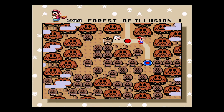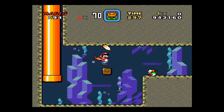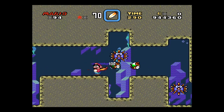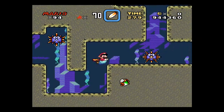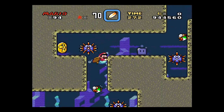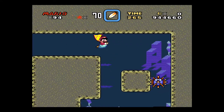The next place we want to go is Forest of Illusion 2, and the reason for that is because this is going to unlock the final Switch Palace, the Blue Switch Palace. As with a lot of levels in this game, the key to this one is definitely patience. These virgins can be a pain in the butt, but you just got to wait them out.